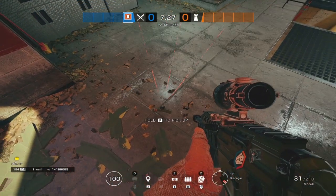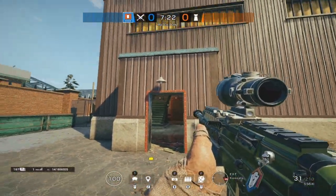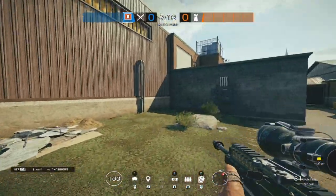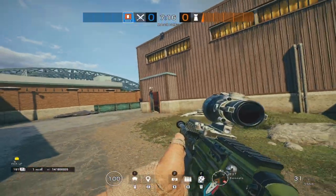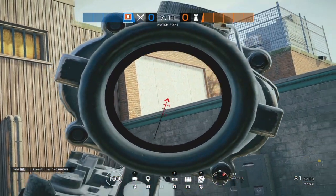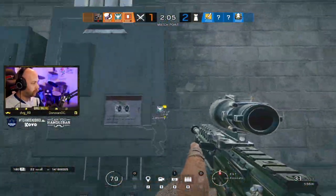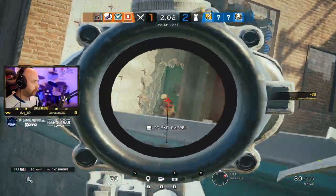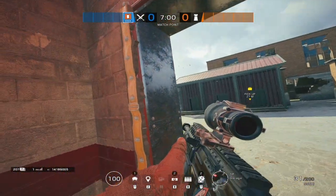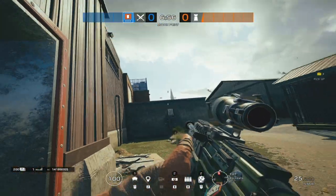When you're an attacker, putting claymores down in a brighter area of the map where possible can definitely be handy. Now I do appreciate that isn't always possible — sometimes you need to cover a door and there's a shadow there. But we're going to look at this door first because it's a common run-out. If you're playing Thermite and you want to push over to the main wall, this door is always in the back of your mind.